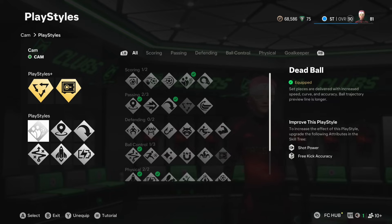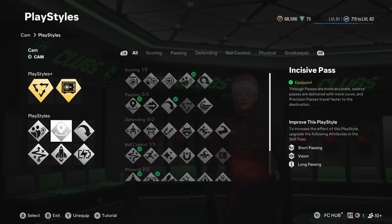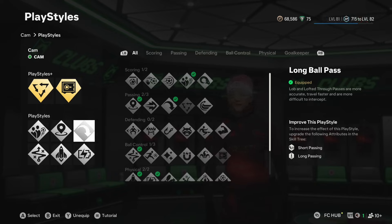In my opinion, they are the two mandatory ones for a CAM if you're playing that style, because Press Proven and Tiki Taka help you do those circles. We haven't actually seen Tyrese score many free kicks this year, but he is someone who would definitely put dead ball on his build, so that is there — you could change that for what you want. But incisive pass, long ball pass, technical, quick step, and relentless — relentless is very effective. I have spoken about that.